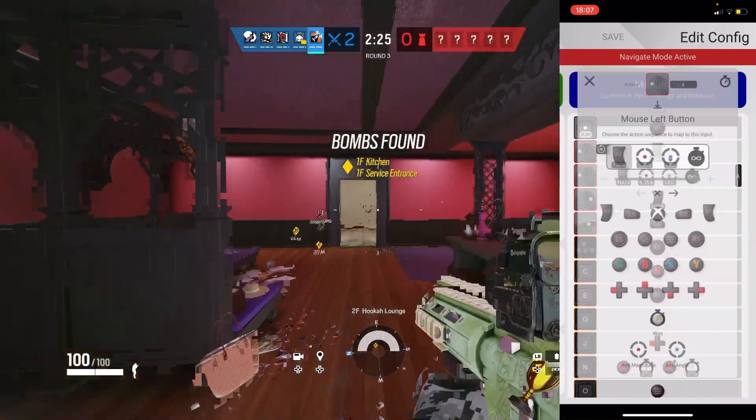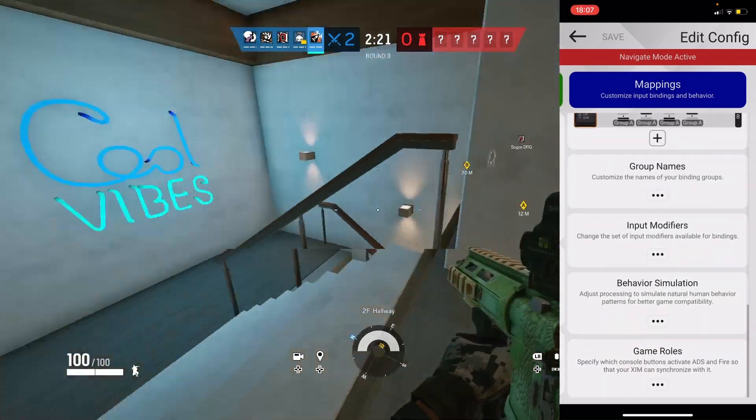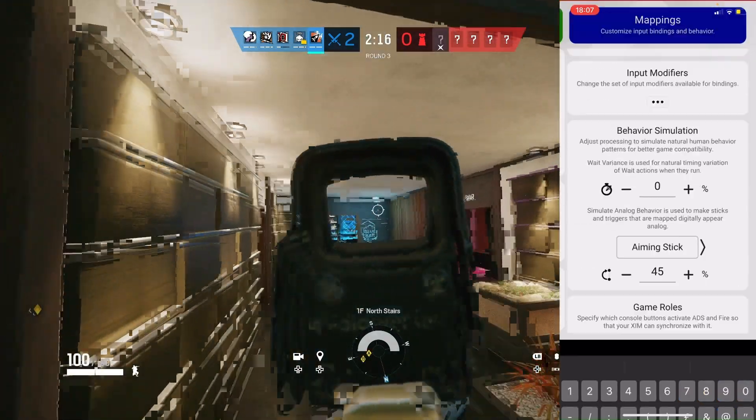Now as you can see, here's all my smart actions. If you want to copy them, these are my no-recall smart actions for Valk. Scroll ahead and scroll down to behavior simulation. Now when you get to there, put aim stick on 45.